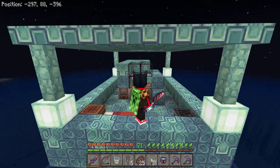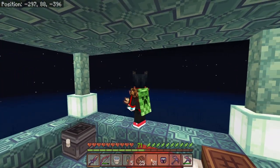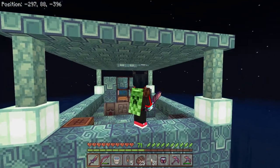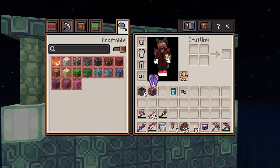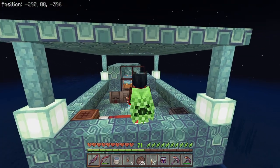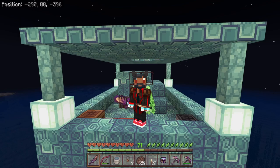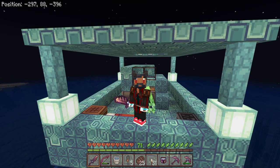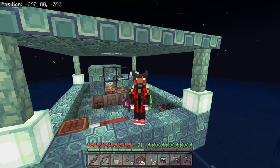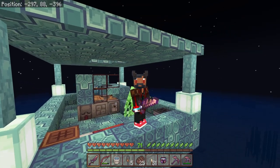We also have the new 15th anniversary cape that they just dropped, and what I like the most is that if you put on your elytra, your elytra takes the same texture, which I think is quite amazing. My jacket is also new — it's the redstone-themed jacket they are giving away. My eyes changed color as well, just a little change so we don't get stale.